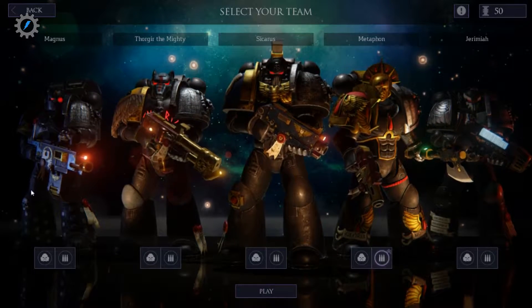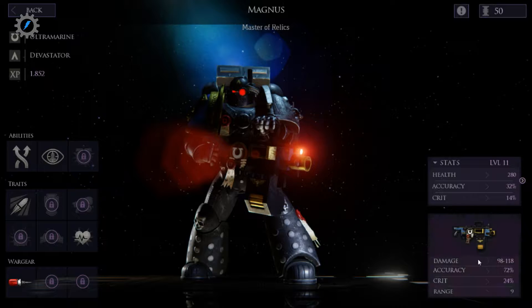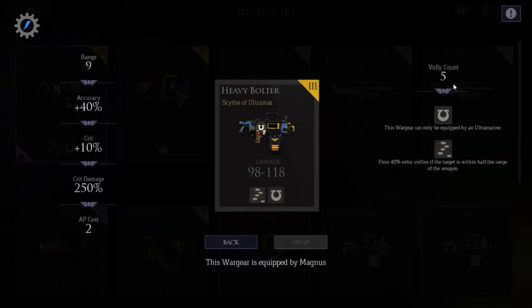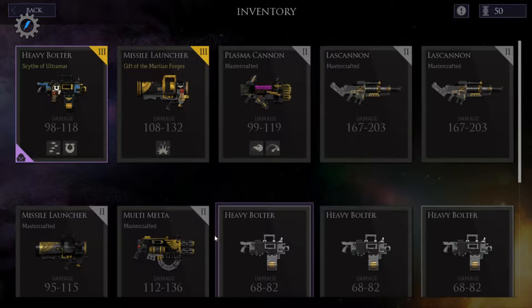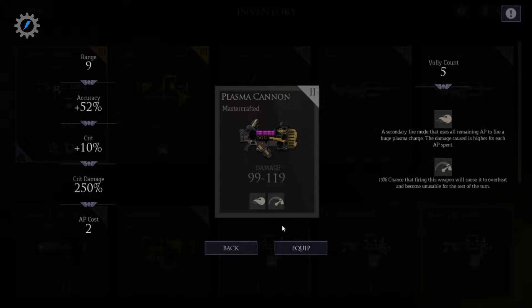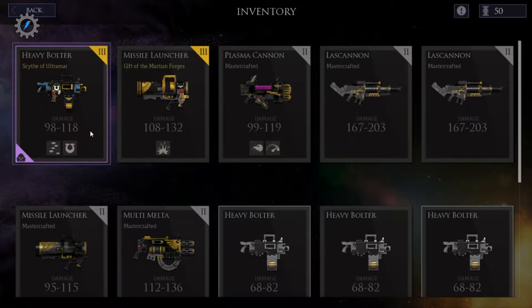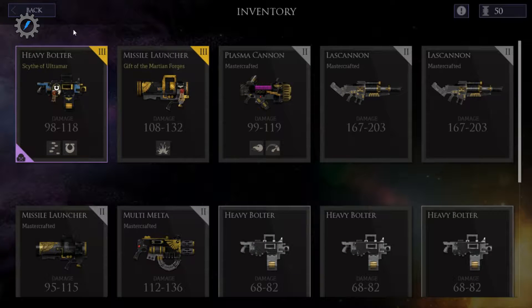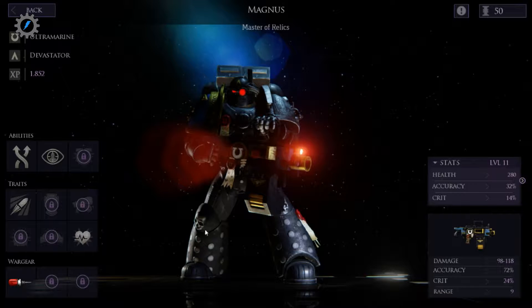Alright, so we have Magnus. I gave him a heavy bolter because it is doing 118 damage per shot, and we're getting five salvos. So it's pretty much the same damage as the plasma cannon — one less volley, and it won't overheat. And it only costs two, which I think the plasma cannon does too. Same range, pretty much the same everything. Just, you know, doesn't overheat. So that's the thing.